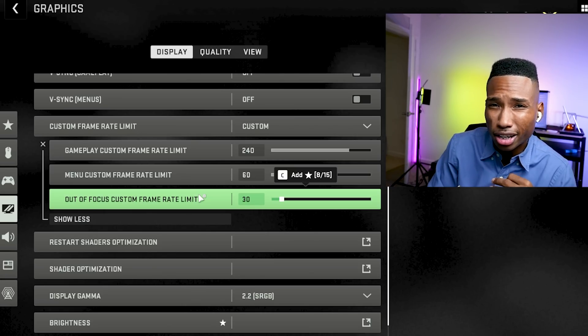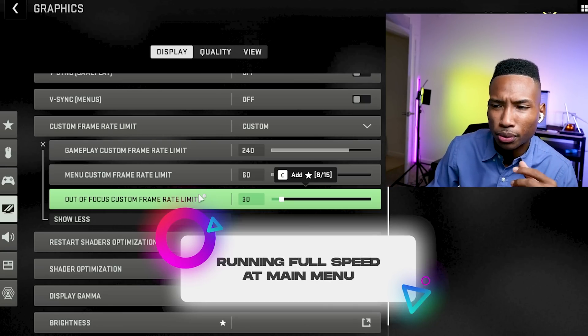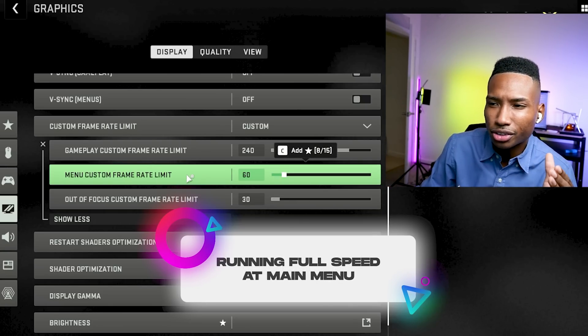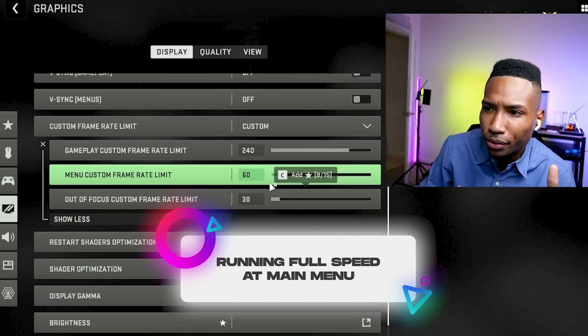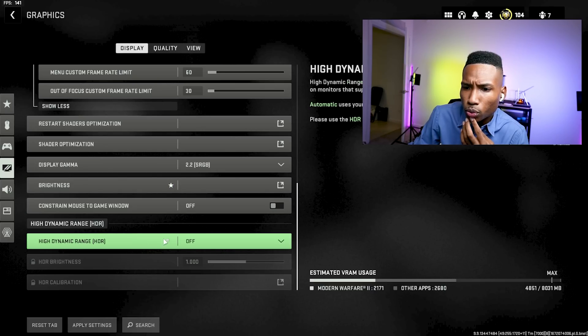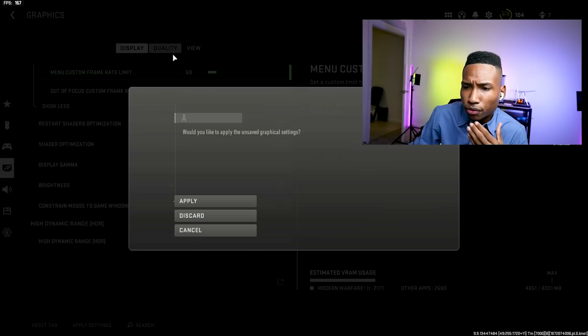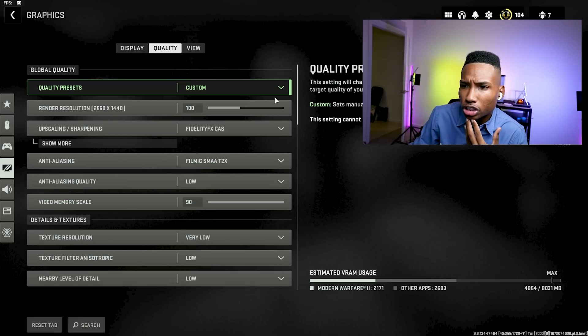That way your GPU and CPU aren't heating up while you're not using the computer — that's what causes a lot of dev errors and problems for a lot of people. Their game is still running at full speed in the main menu when it doesn't need to. That should help there. Scroll down and turn high dynamic range off, as that can affect performance too. Then apply.